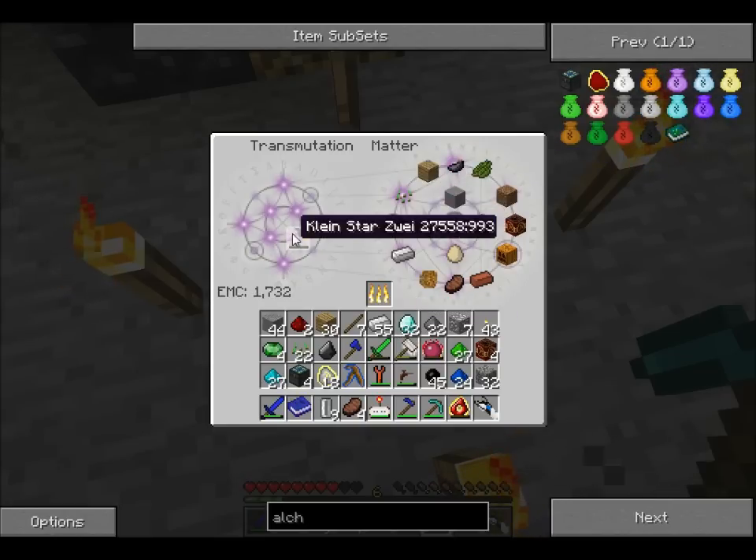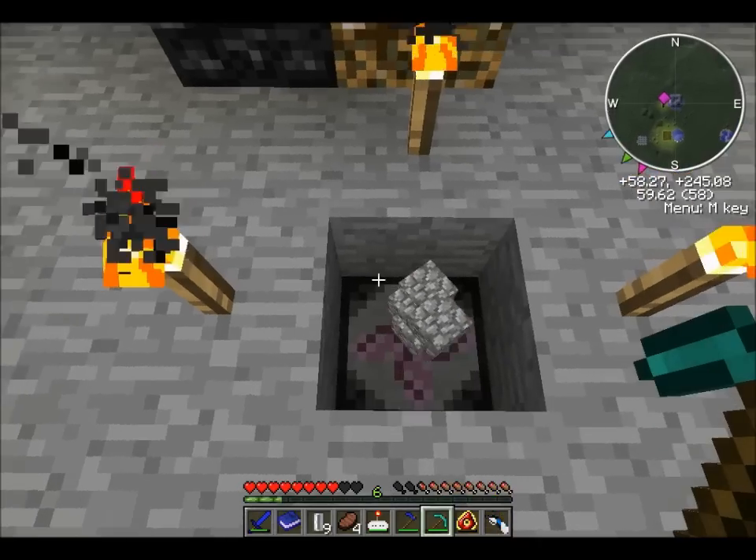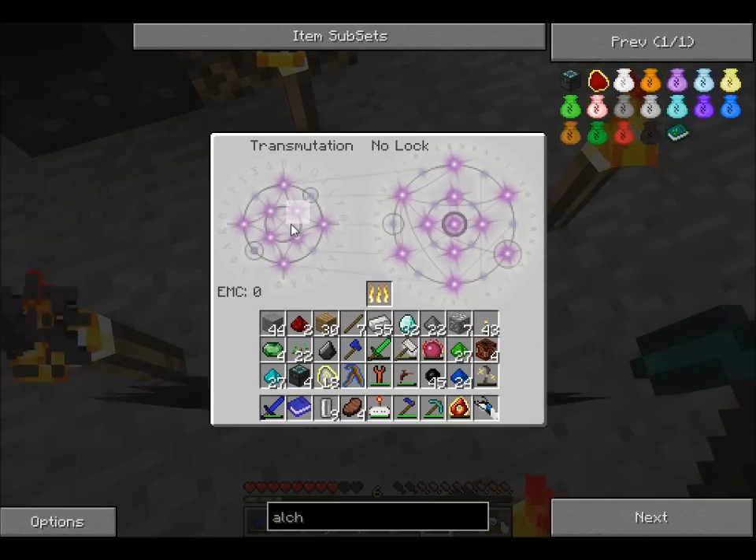That's about all we're getting from that. Such a pain — inventory management. Let me toss that out. Actually, can I teach this thing rubber? No, I can't.